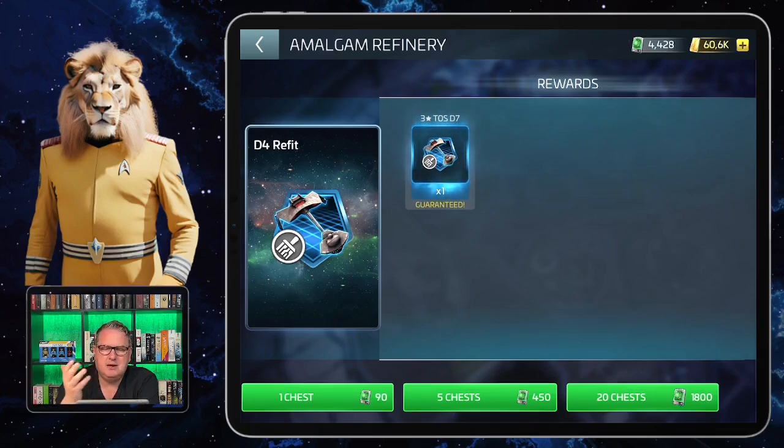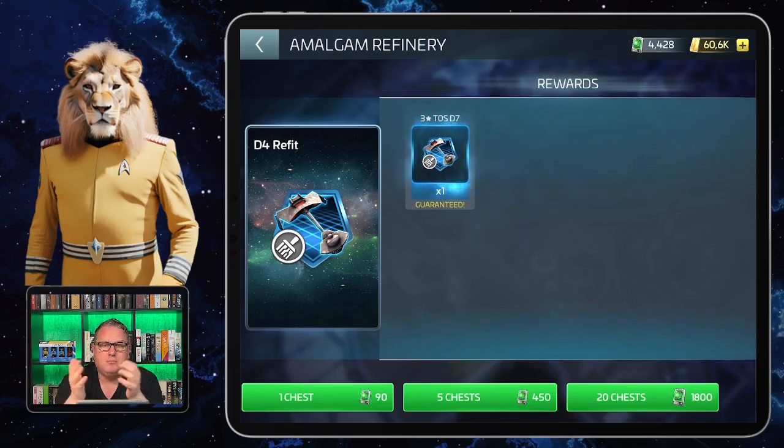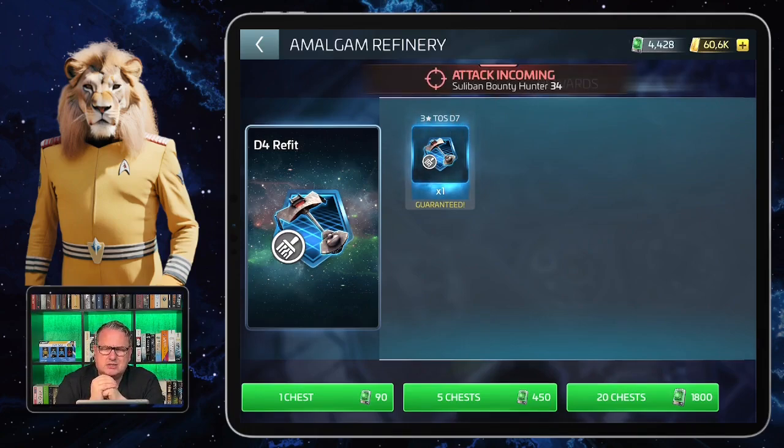I'm a ship skin collector, so I will definitely get them all. I did the projectiles first because they give bonuses to all my ships, and then started on the ship skins — that's a matter of priorities, as I always say. There's so much to do and achieve in this game, so you have to set priorities. The next skin I get probably won't be the D7 — it might be the one for the ISS Jellyfish — but I'm collecting the shard trackers first before I decide.